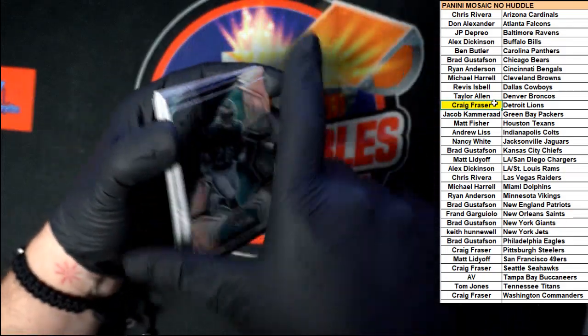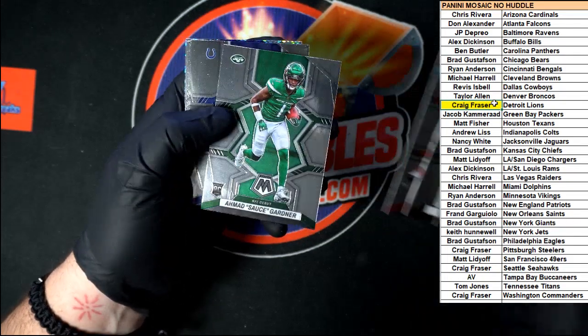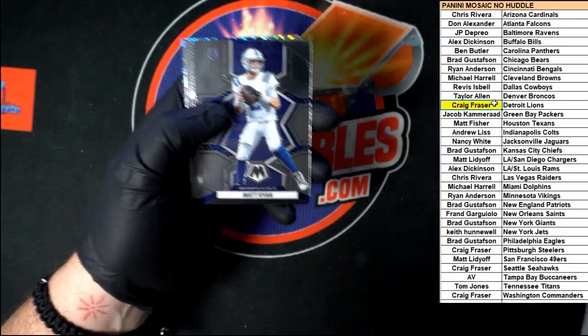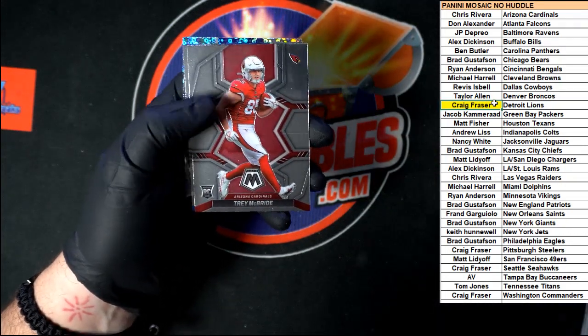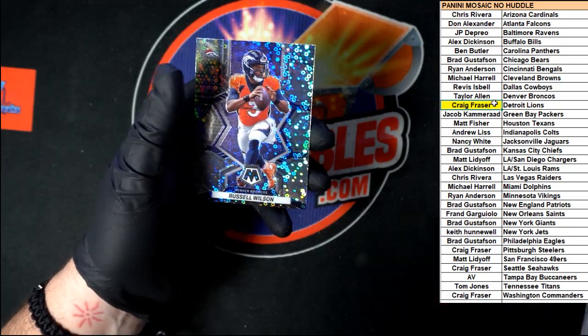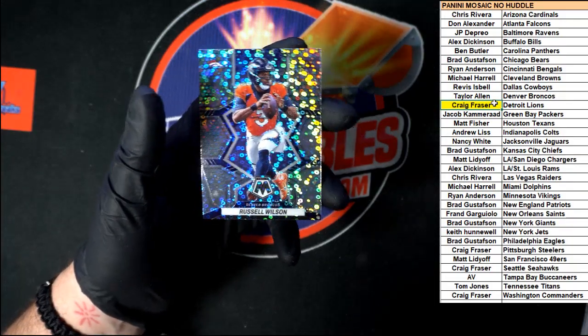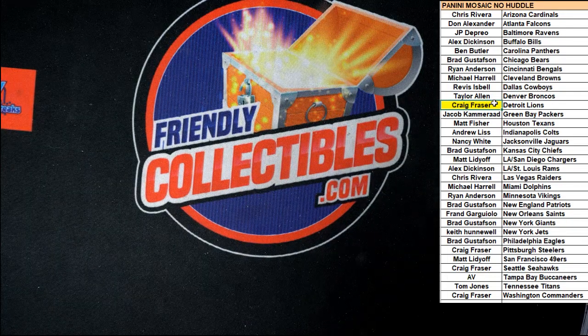Last pack in No Huddle one-on-one. We got Sanders, Carr, Penny, Brees, Bates, Gardner. Ryan, Schuster, Burrow, Trey McBride going to the Cardinals, Pacheco for the Lions, and our last card — Russell Wilson for the Broncos, not numbered. That is going to do it for No Huddle one-on-one. Thank you all, we'll see you in the next break — I'll have the next pick-your-team No Huddle listed up in just a moment.